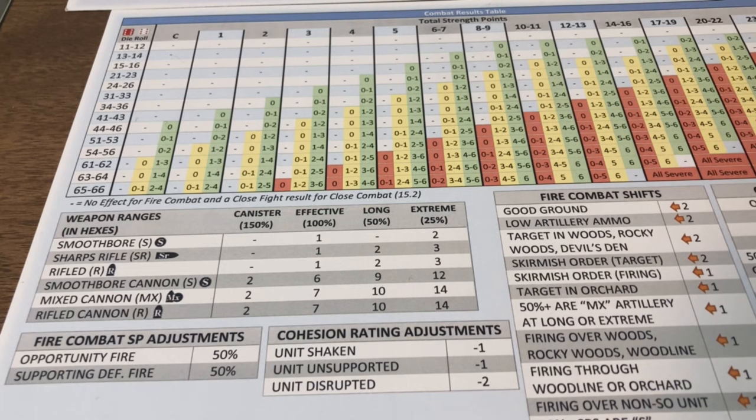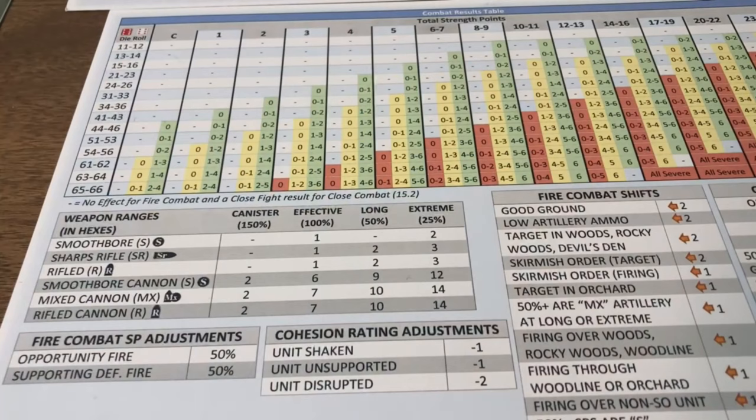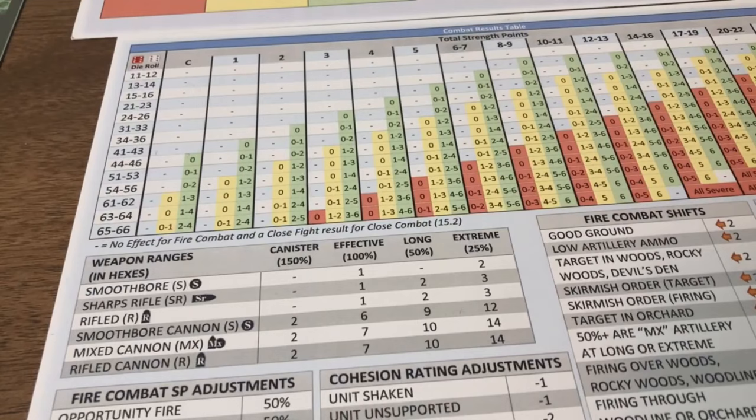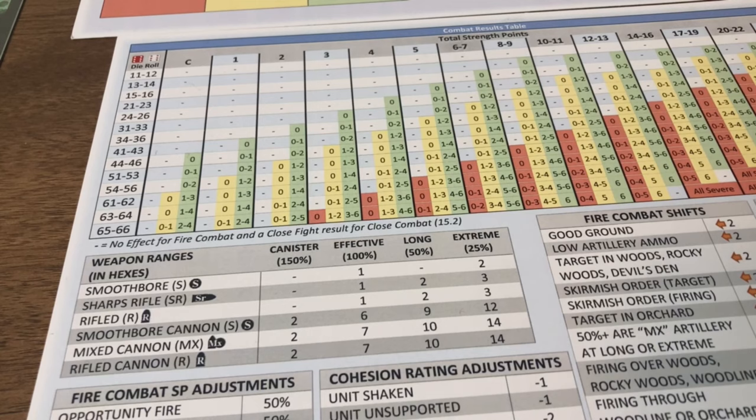Any combat — be it close or fire — is generally composed of two elements: a 2d6 die roll with two different colored dice to delineate first and second place digits. Depending on the strength points, it will inflict a cohesion check based on the cohesion rating of the unit receiving the attack. From there, if the check warrants it, we move on to the cohesion test tables. Combat's a little more involved, but that allows a granularity and greater range of results, which you sort of need on a regimental 20-minute turn scale.